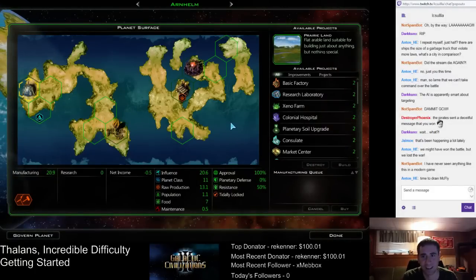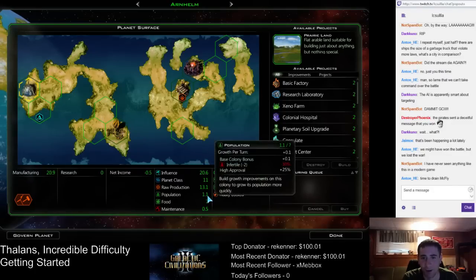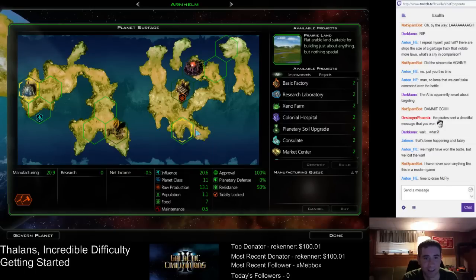Arnhelm — just another generic research planet. One factory and a hive is probably plenty. It's already at 20 — that manufacturing is pretty good. It has this much manufacturing at one population — that's pretty crazy. It's going to be able to go much higher than that. Those hives are just broken, man — really, really good buildings.